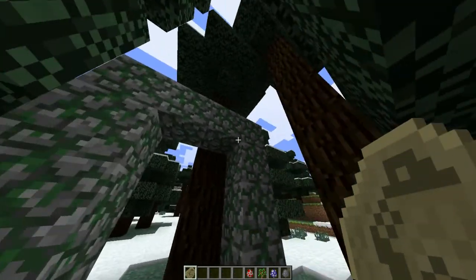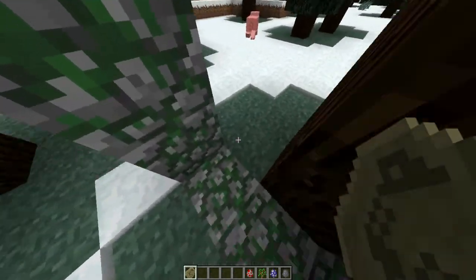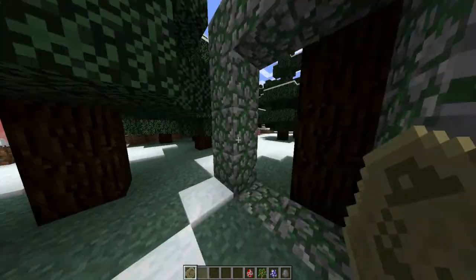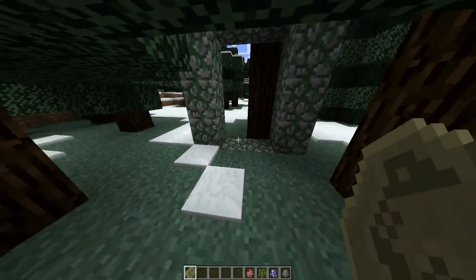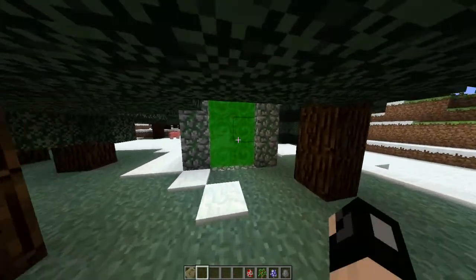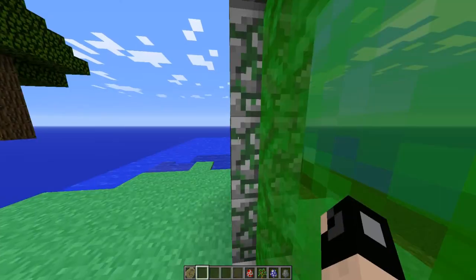To go to the realm you're going to need this mossy cobblestone, which is just like any other portal. I make this portal, and then instead of a flint and steel you're going to need this fossil — right click with it, there you go, it's green, jump in, here we are.